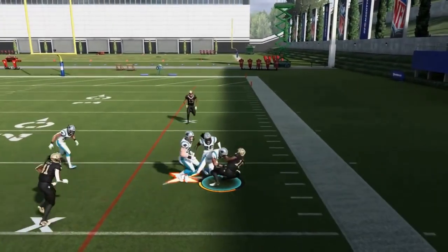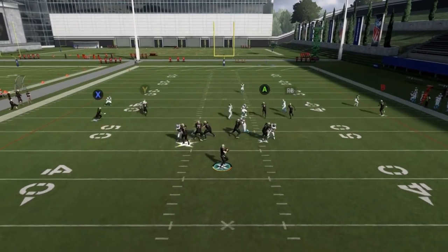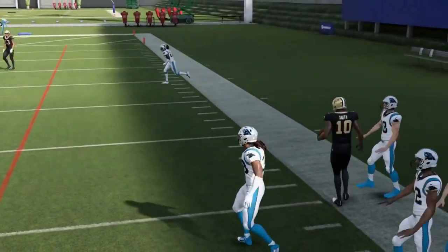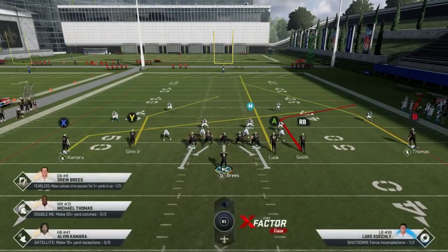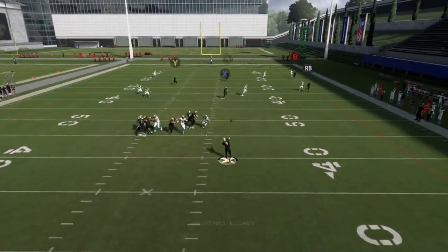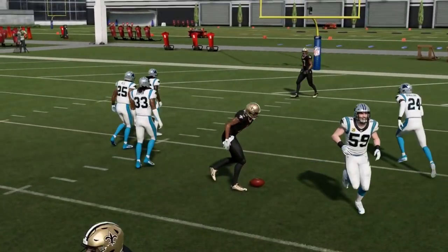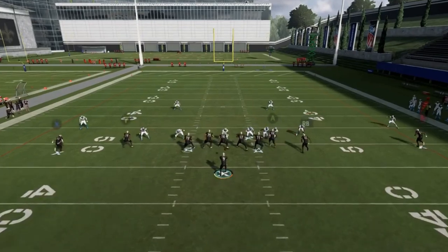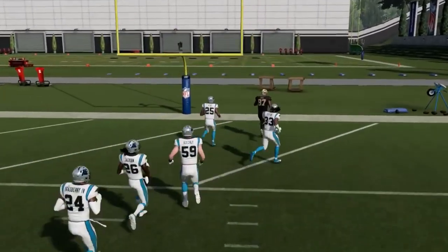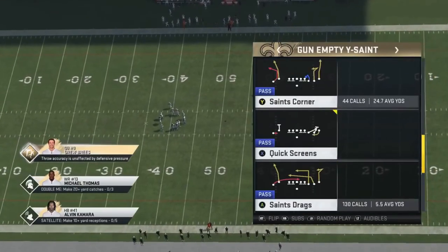Finally getting that look where I'm waiting for that RB route. Whatever the user is doing — if I hit the RB route one too many times, you can see it still gets open even against man coverage. It's really a game where whatever the user tries to take away, you have two other routes that are always going to be open. Every route here pretty much gets open at some point. It's all about the reads. If you have a Darren Waller or a super fast tight end on that streak, he's going to be gone.